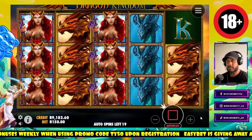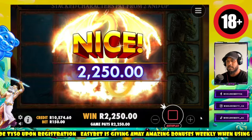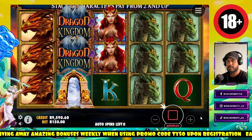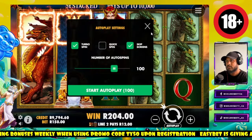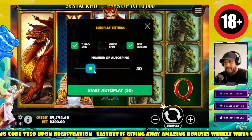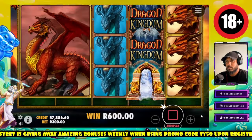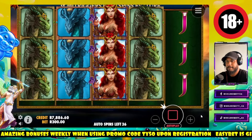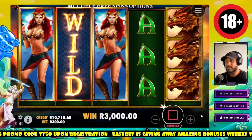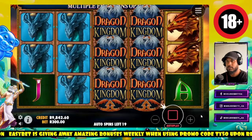Missed out there. Nice, that's a big one — not as big as I expected, but nice. Still something to maintain the balance. Let's take it up, let's do 50. Let's at least get the bonus. That's a big one — nice, nice, 3k! Thank you. That's a big one again.